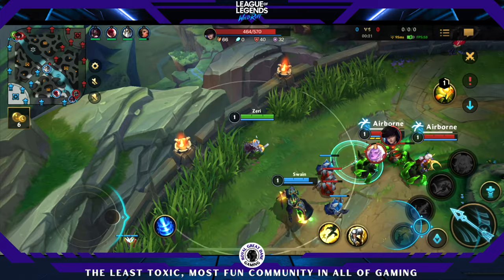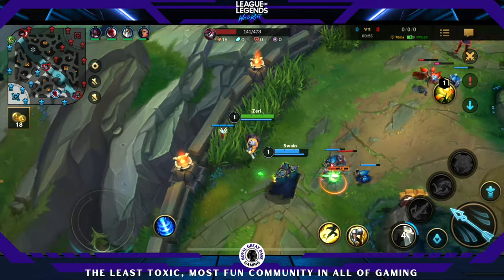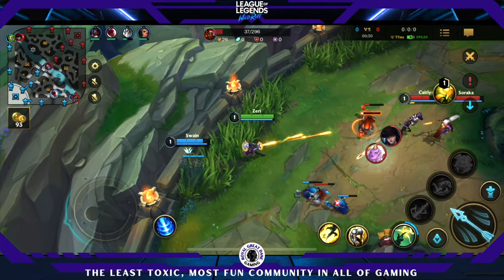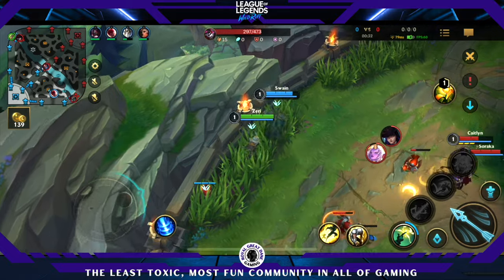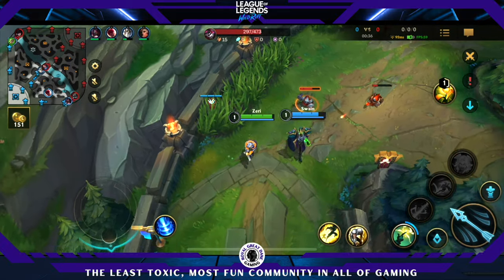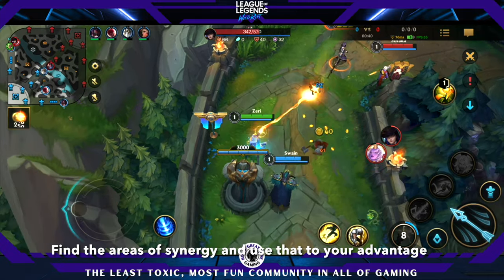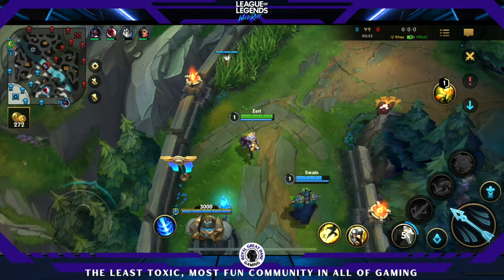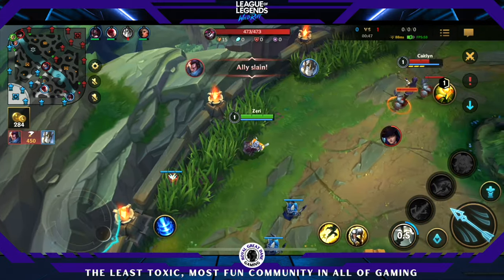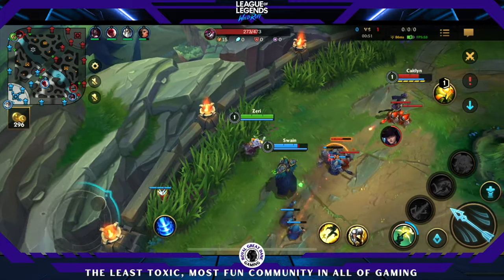You're going to immediately see us pair up and work together. Swain uses his third ability, which is a root and a pull, and then as soon as that lands, I use my first ability and we're able to put a good amount of damage on them. So maybe we don't have a shield we can use together, but if we combo our abilities we can put out a ton of damage — especially against someone like Caitlyn who wants to poke a lot. Swain has so much range it can be ridiculous to deal with, but when he's on our team, let's use that to our advantage.